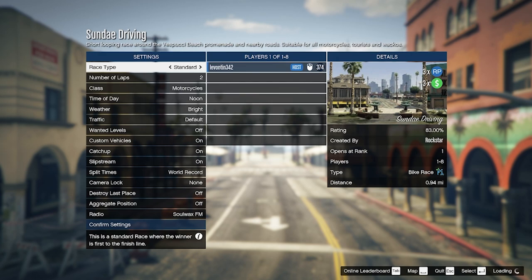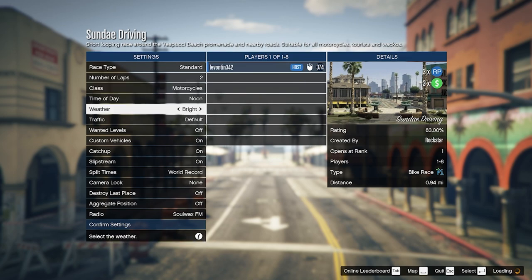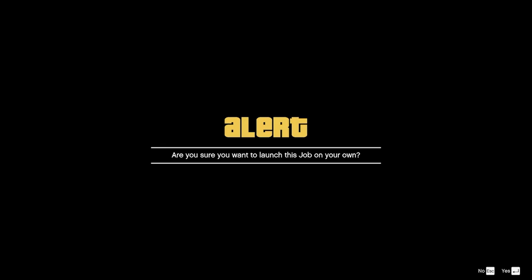I think if you do it with a friend you actually get more RP experience, but I could be wrong about that — let me know down in the comments. Go ahead and leave everything at standard. You can set the number of laps if you want; I'm going to leave it at two. You can also change the time of day, then confirm settings and start it up.